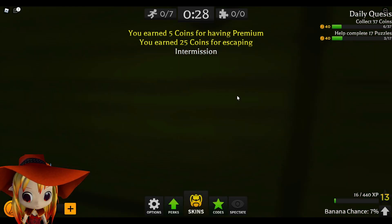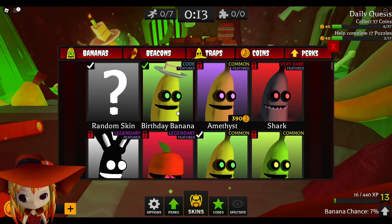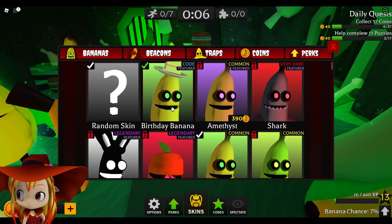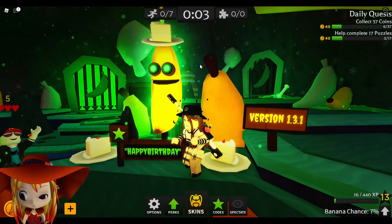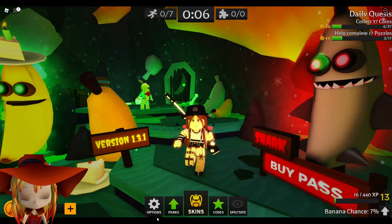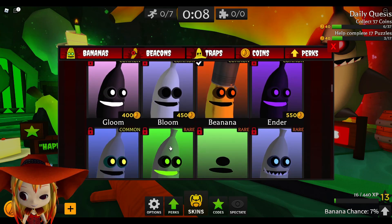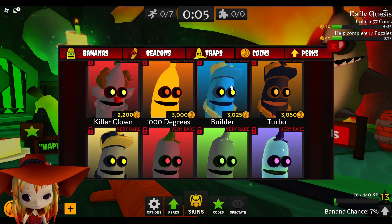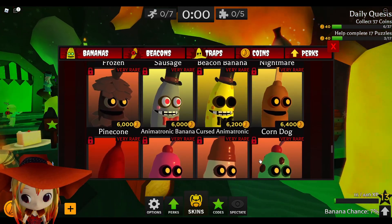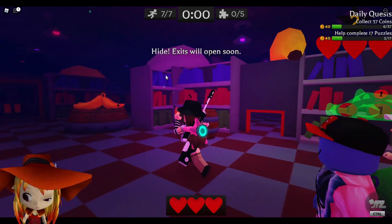I'm level 13 now! I think you got a free skin. You get a birthday banana — that's so cute, I want that! Oh, you got this one right here, I didn't even notice. I want Sinister Supermarket — oh my goodness, I want this so bad and I only have 800. I'm so close! I didn't choose my birthday skin — why didn't I choose it?